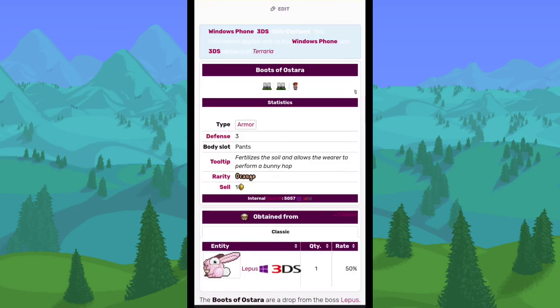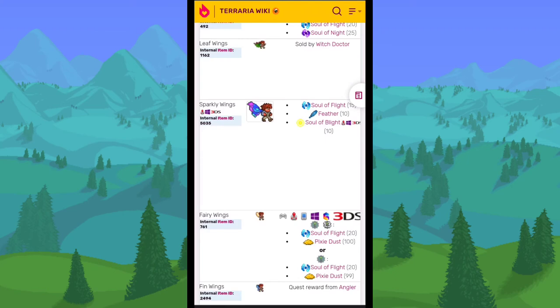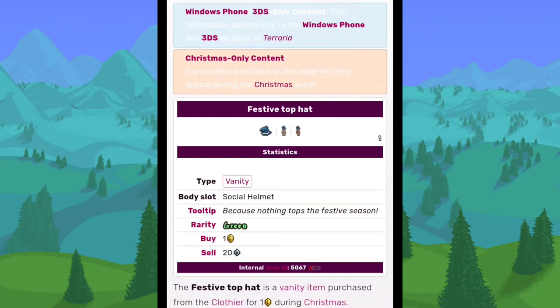The Boots of Ostro were a drop from Lepus — they would turn dirt into grass when you walked on it and let you do bunny hops. The Valentine Ring gave 50% health regeneration and increased jumping when equipped, purchasable from the Merchant only during Valentine's Day, but it would only work if thrown on the ground and picked up by another player. The Sparkly Wings were a removed wing crafted with Souls of Flight, Feathers, and Souls of Blight, or purchased from the Dryad during a Blood Moon. The Festive Top Hat was a vanity item purchased from the Cloth Ear during Christmas.